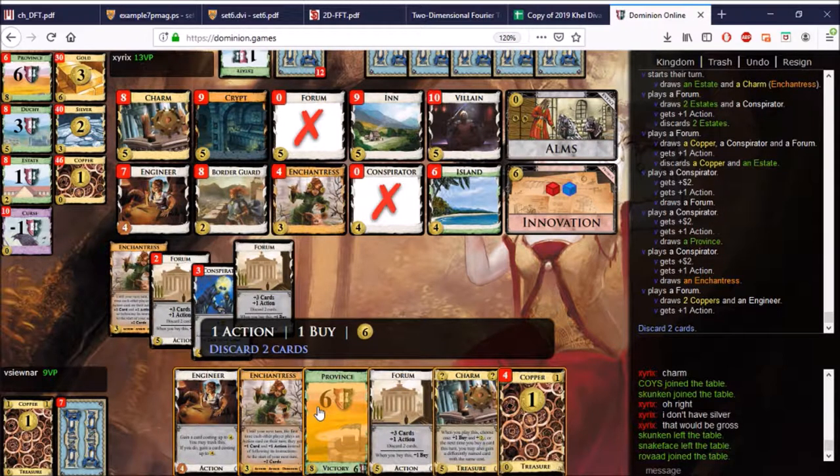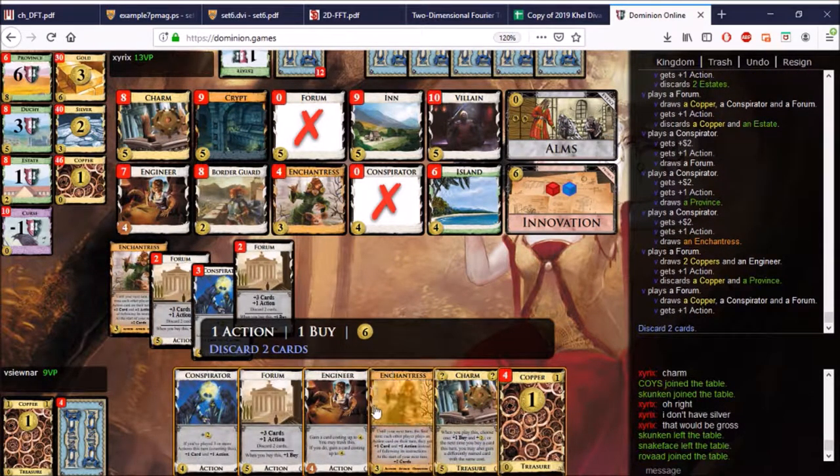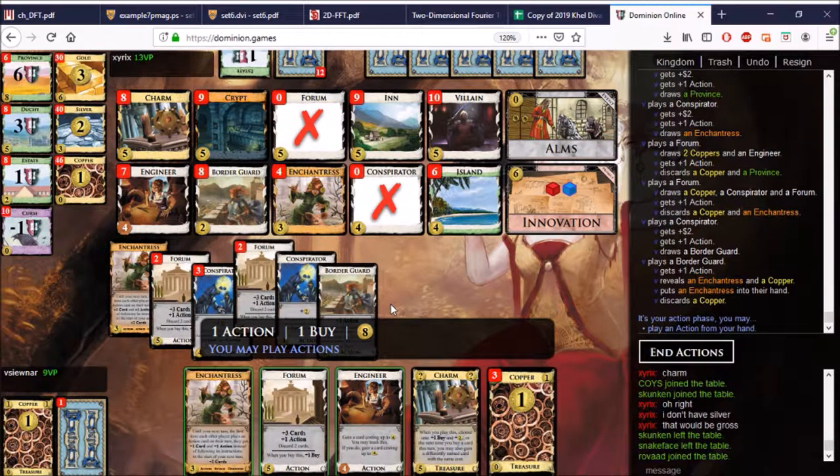Maybe I can do some combination of Enchantresses and Island. I'll put down this Enchantress — now I'll put down the Enchantress because I have another one coming. Here's the Conspirator, here's the Border Guard, which finds us the Enchantress. Can we even tie the game? I would have to use Engineer once for Border Guard, trash, pick up Enchantress, double trash to gain two more Enchantresses. Then I need Province plus Enchantress to win, which is 11 — which I have. So let's go for that.